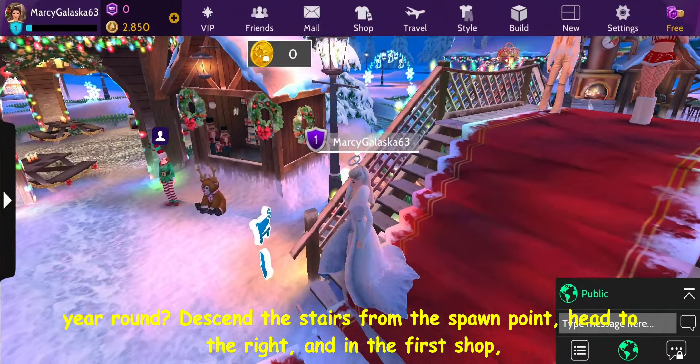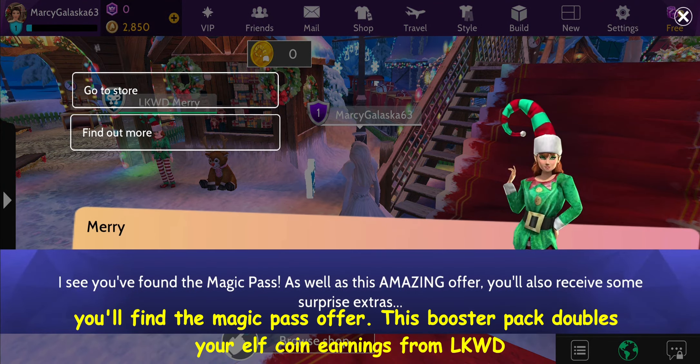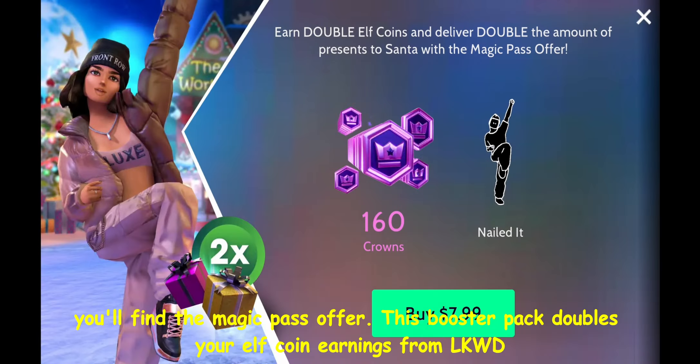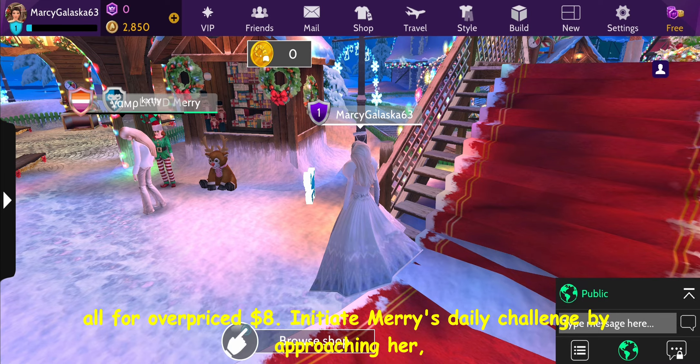Descend the stairs from the spawn point, head to the right, and in the first shop, you'll find the magic pass offer. This booster pack doubles your elf coin earnings from LKWD Mary, lets you deliver twice the gifts to Santa Claus, and includes 160 crowns and a pose, all for an overpriced $8.